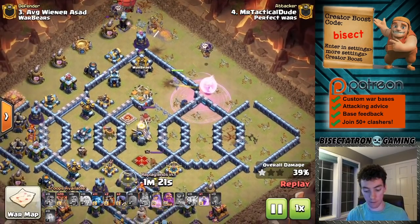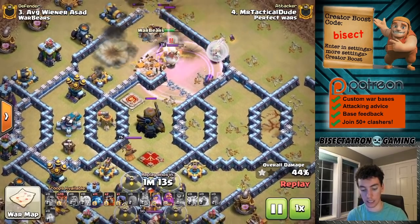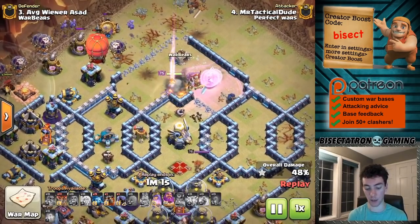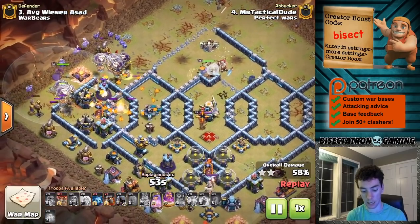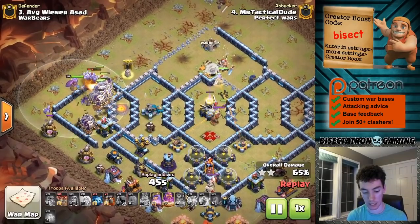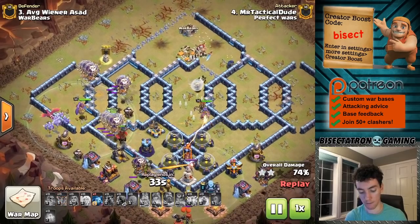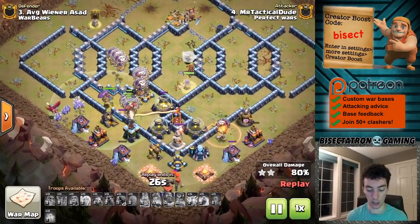The queen comes in with the help of the king to funnel and gets in there to take out that eagle — maybe. The funnel is not that great; it's difficult pathing into the eagle even though the compartment's been opened up. The headhunter was a tad bit late on the king, but it does run in and trigger the tornado trap, which was very nice — good value. The queen wraps around and comes back for the eagle after she takes out that air sweeper. Meanwhile everything pushes through with the grand warden; great pathing on these balloons. A dragon came out of the CC as well as a bunch of minions already starting cleanup — always very important. Save that queen's ability to overpower the defensive queen. Lalo done right will work really well.